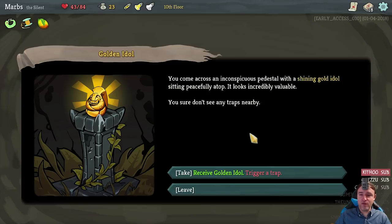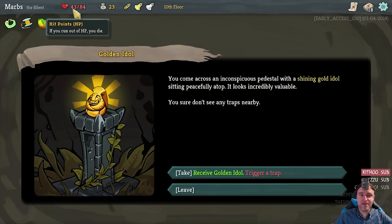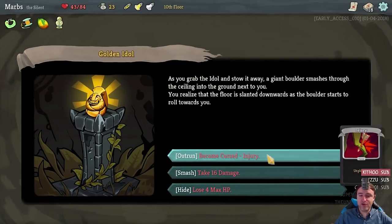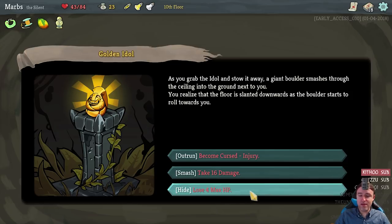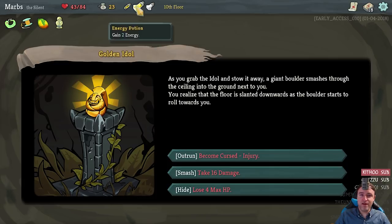Mango: raise your max HP by 14 — hey, that's nice! We got a mango. Now we are at 43, a little bit better. You come across an inconspicuous pedestal with a shining gold idol sitting peacefully atop — it looks incredibly valuable. Receive the golden idol but trigger a trap. How bad is that trap? I'm a little reluctant because we are at half health. We can choose what we're going to do: become cursed injury — we'll go for this one, because we can actually remove that with an elixir. I don't want to take 16 damage and I don't want to lose 4 maximum health.